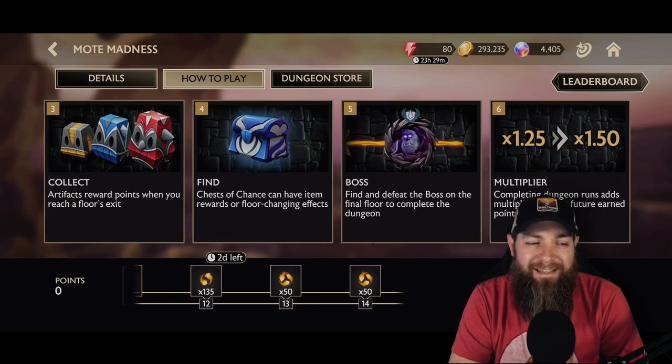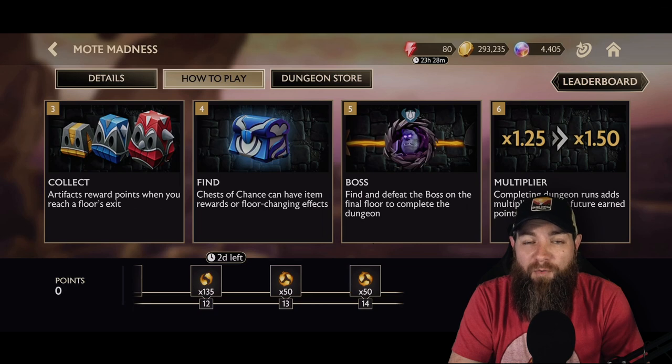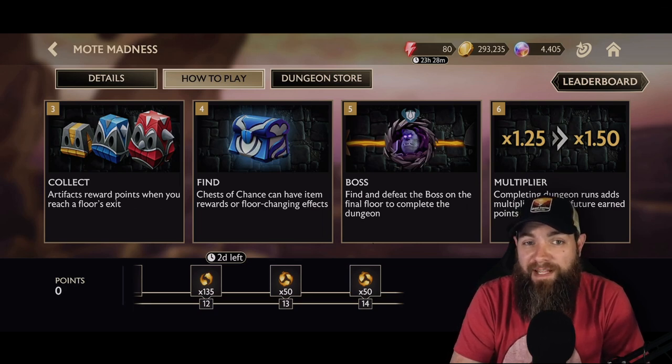Scrolling over, at a high level you can see the boss on the final level of the dungeon and your multiplier. The more dungeons you do, the more multiplier you get, along with your guardian multiplier that we'll see once we set up our team.